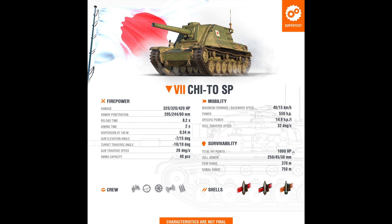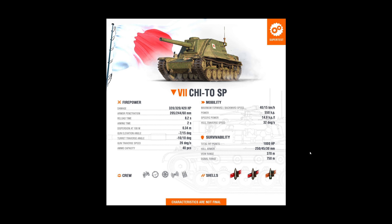Hull traverse is okay at 32 degrees per second. 1,000 HP — that's a lot for a tier 7 tank destroyer, about the same as a lightly armored tier 8 like a Rhm.-Borsig. Hull front armor is 250mm but likely only for the mantlet; actual hull armor is probably 75mm. The superstructure sides are 45mm — don't side scrape, it's trash. View range is 370 meters, decent enough. Radio is standard.